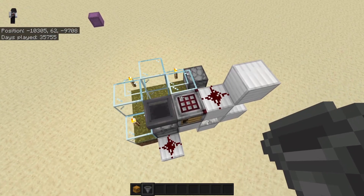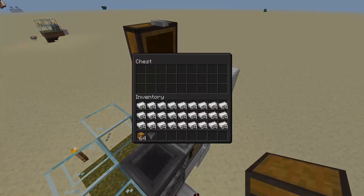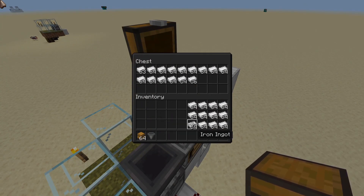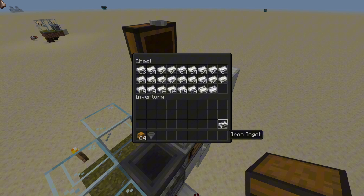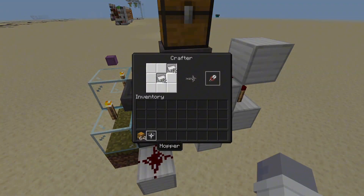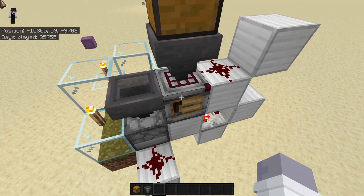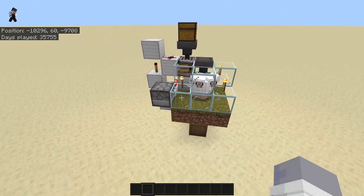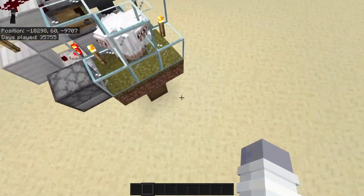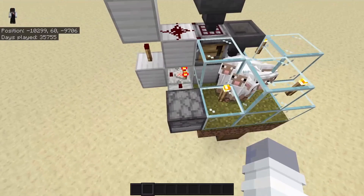If you place a hopper on top of the crafter with a chest, or if you link this up to an iron farm, you can fill this chest with iron and the crafter will probably never run out unless you've been playing on the world for years — in which case it's just a case of refilling the chest. The sheep have been placed back in and this is the working system, which will constantly pump out wool day and night with these torches and will also never run out of shears.